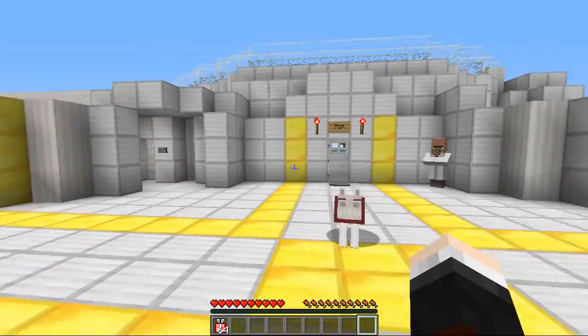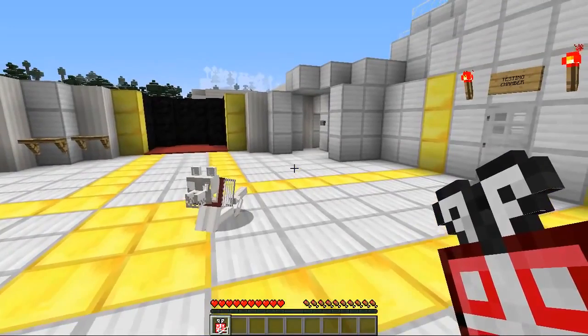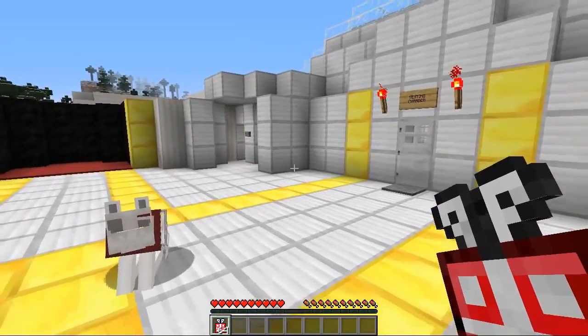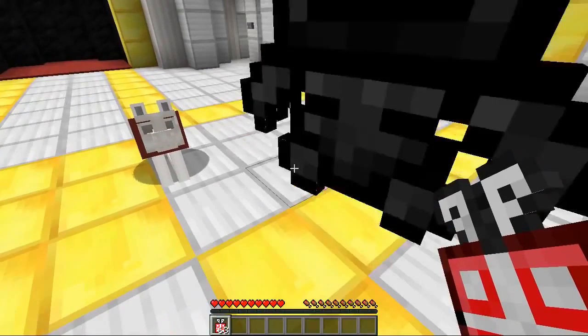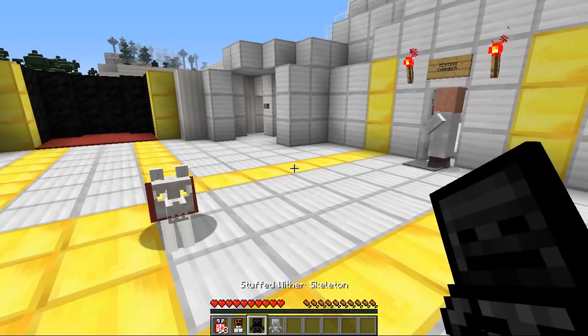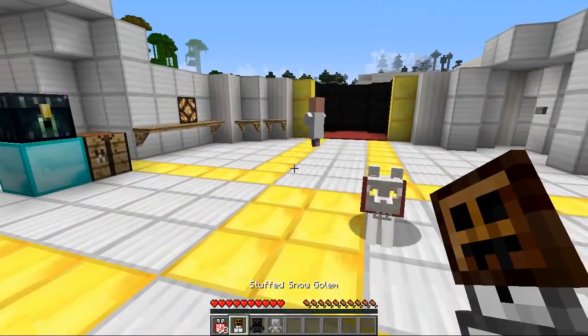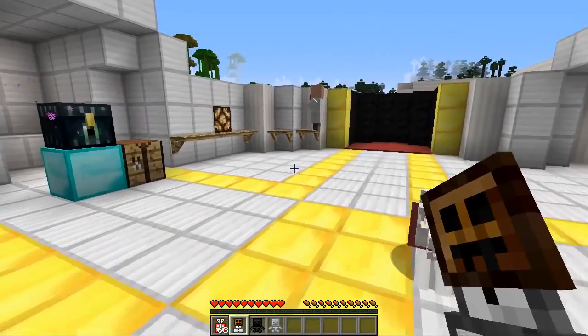Look at this — we're a lucky lucky guy today! All we need to do is simply right-click and then we'll get three different plushies. Let's see if we can collect them all. Three, two, one — right click! And there we go. Which ones do we get? We got the stuffed snow golem, the stuffed wither skeleton, and the stuffed skeleton. There are some very cool ones and I like the way they look in the inventory. They're very nice.